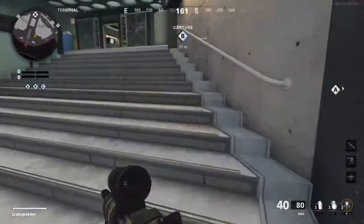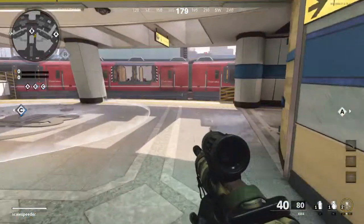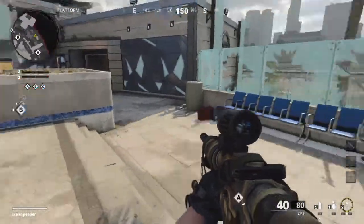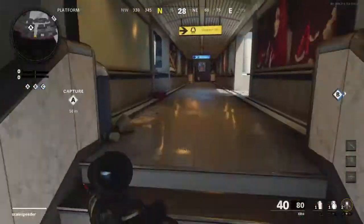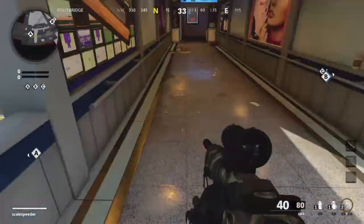Let's go down one of these middle routes here to get to the B flag. We can come down here, fight our way through the train. Hardpoints could be interesting on this map. We've got this overpass we can use here and we've got a good view of the A flag.